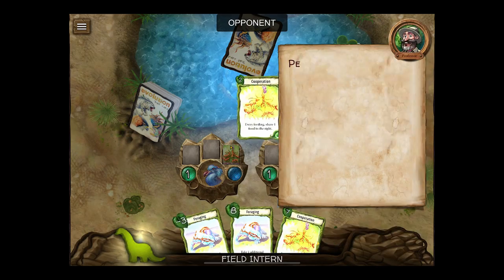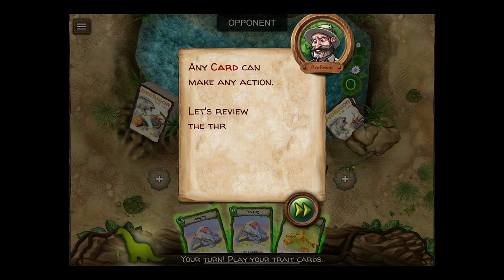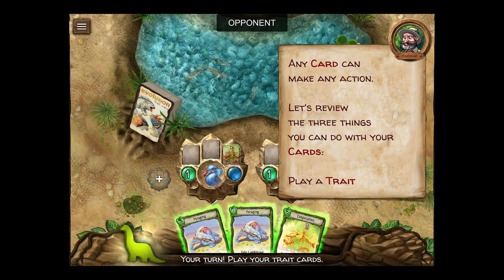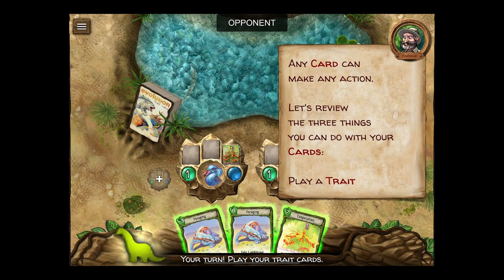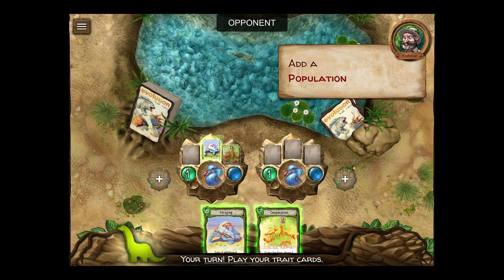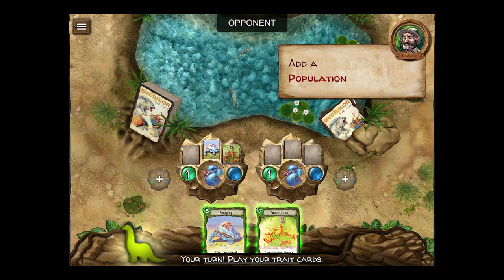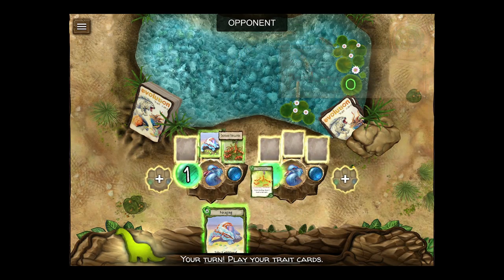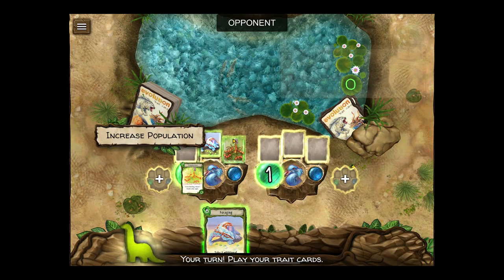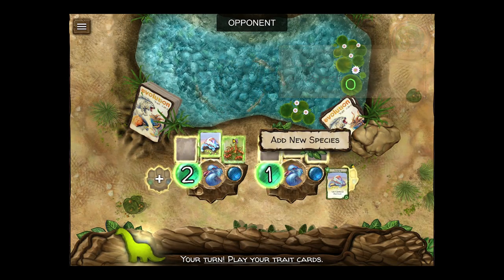We want to add just enough for ourselves without excess leftovers. Any card can make any action — let's review the three things you can do with your cards. Play a trait — foraging minus three, since that's probably something we don't really need. Add a population. We probably don't need another cooperation. Let's make a new species instead and put it to the right.